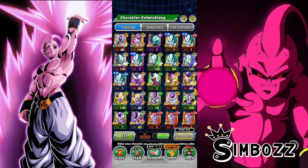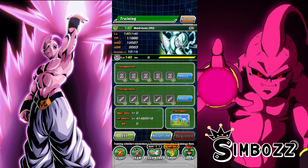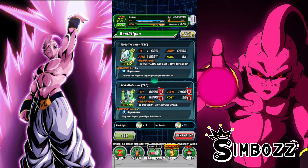Now if we go back to the initial maximum version and choose this one, it will still say super attack level 5. Because this one is at the maximum UR rarity in order for the character to be awakened. If I had this unit one level below, for example, I would be able to feed the one unit you've just seen into this one to increase the super attack level. However, we are not going to do that.